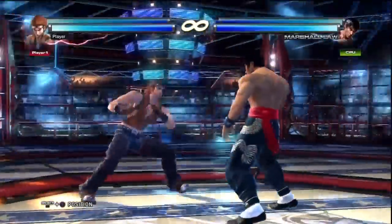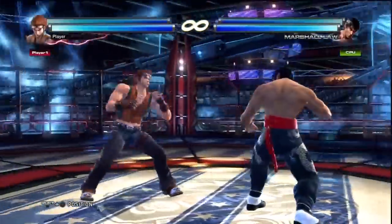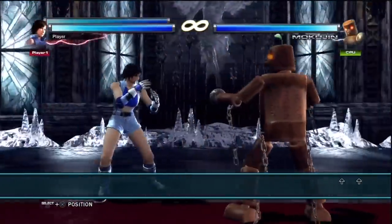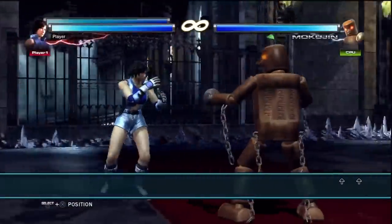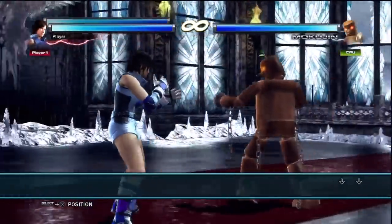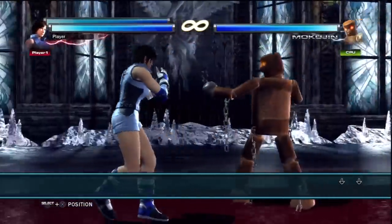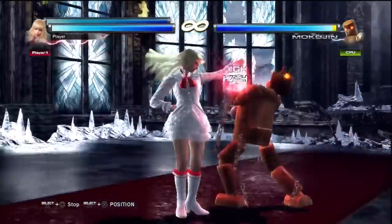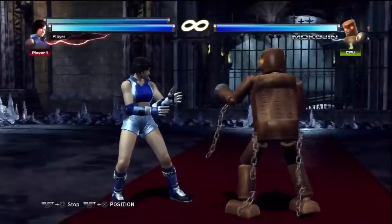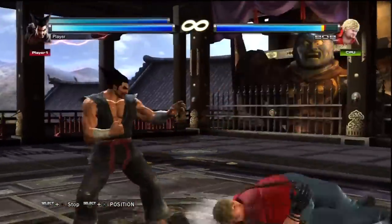Sidestepping doesn't typically move you very far, but there is another movement option called sidewalking. To sidewalk away from the camera, tap up once like a sidestep, then press and hold up. To sidewalk towards the camera, tap down once, then press and hold down. Sidestepping is typically good for avoiding a single attack, while sidewalking is good for avoiding attacks with multiple strikes — commonly called strings — to gain advantage.